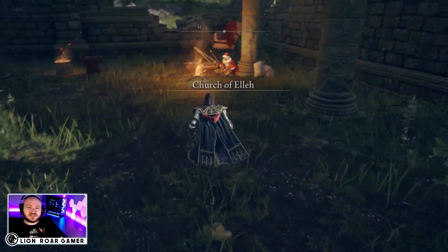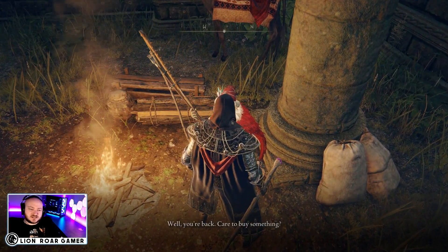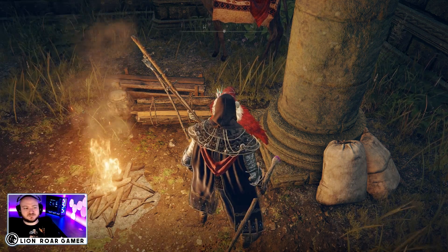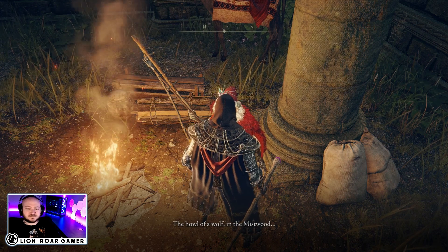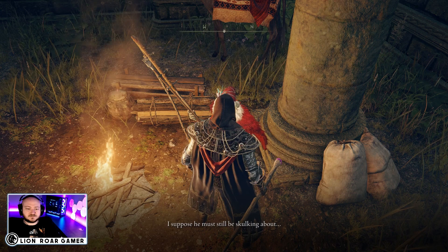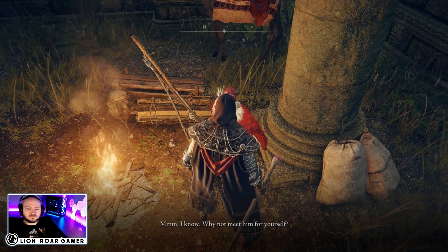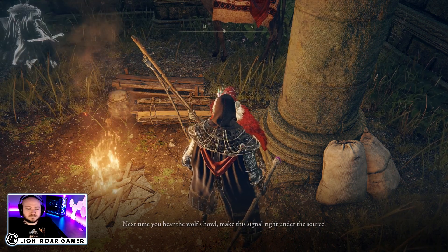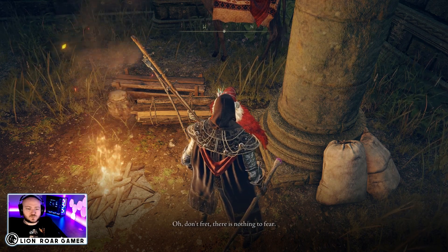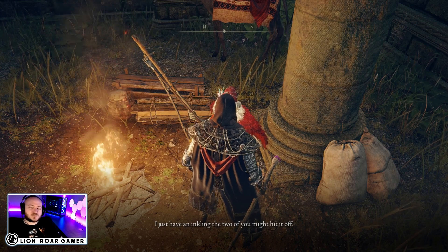Once you get back to the Church of Ella, go to one of the first vendors you found and ask him about the howling in Mistwood. He'll say: 'The howl of a wolf, in the Mistwood — I suppose he must still be skulking about. Why not meet him for yourself? Next time you hear the wolf's howl, make this signal right under the source. There is nothing to fear. I just have an inkling the two of you might hit it off.'